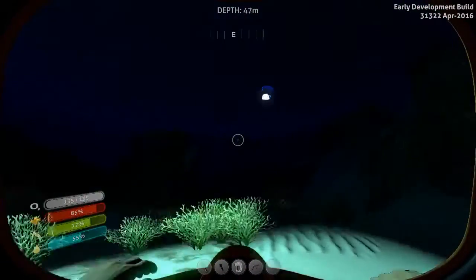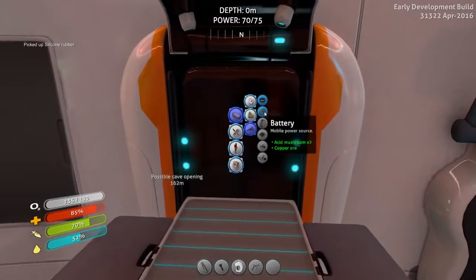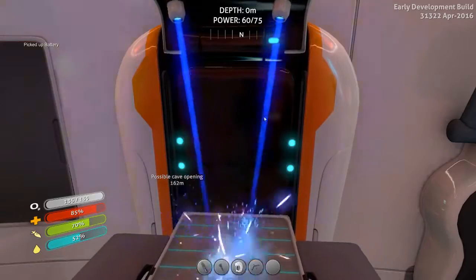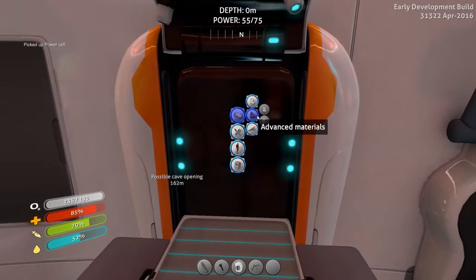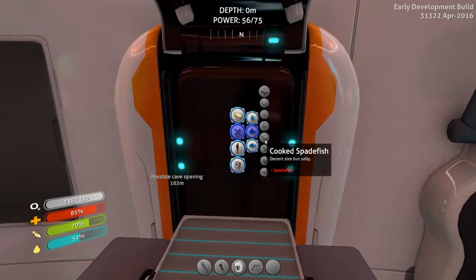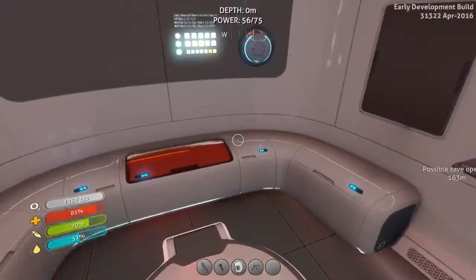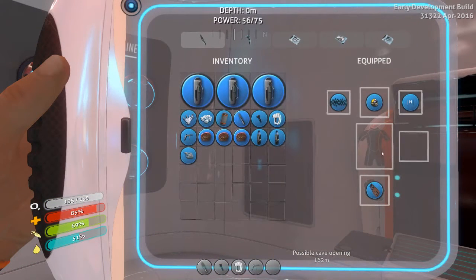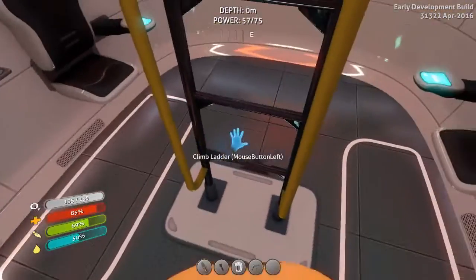We'll go up to the pod for this. Our base seems to have power issues at night. We're looking for silicone rubber and a couple batteries - power cell. Water is okay, we could probably use that in a minute. What else do we need? We have a rebreather on. We could probably put a steel suit on, but again we need silver, I believe. Silver is a hunting item as well.